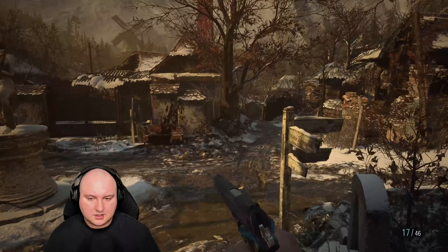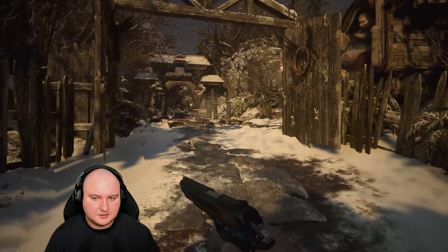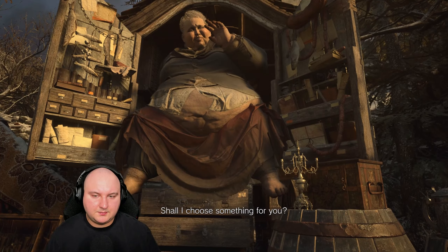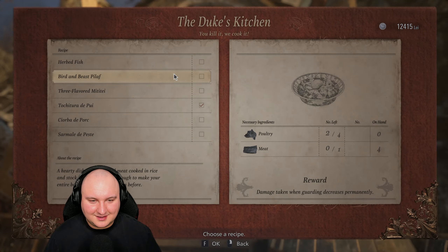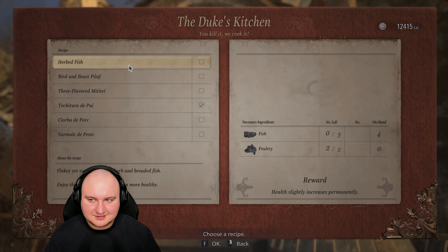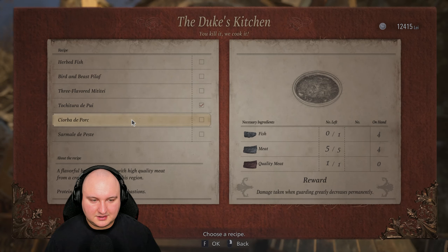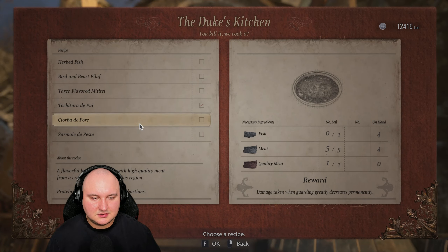Let's go back to the Duke and we're going to cook, because we will need anything that could help us — otherwise we just will not survive there. Hello Duke! I think I can handle it on my own. I think we're going to still survive but it's just going to be a tough time. Finest fish we need, and we don't have finest fish. Well, we have quality meat, we have this.